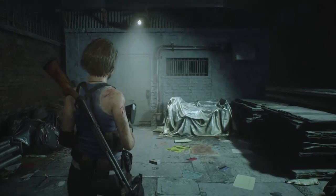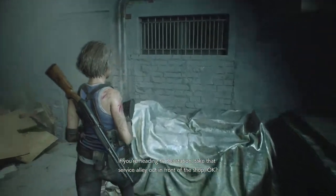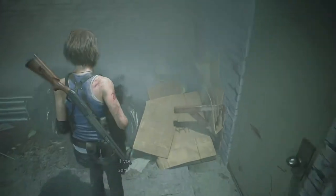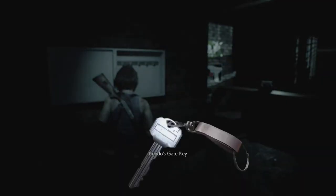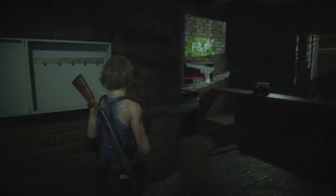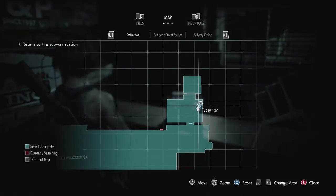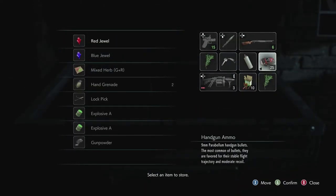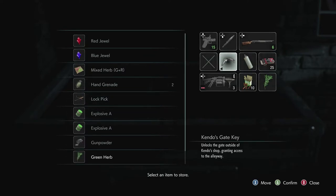Say hi to Leon and Ada when you see them for me. Go to the station — take that service alley out in front of the shop, okay? You got a key? It's hanging on the wall. Okay. One slot — just what I need.